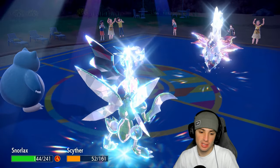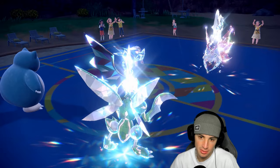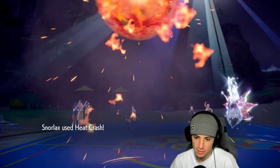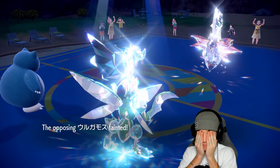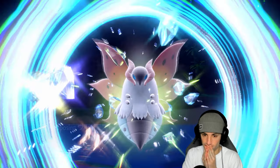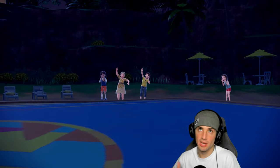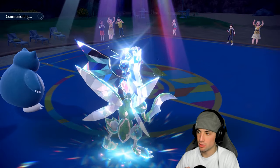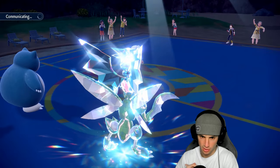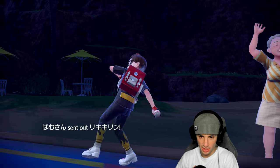Dual Wingbeat gets blocked. They have Hisui-Lilligant in the back — seems like a must. Heat Crash finishes off Volcarona. Without the burn, Snorlax would be in a way better position. We know they have Farigiraf and Torkoal, probably Ursaluna in the back.